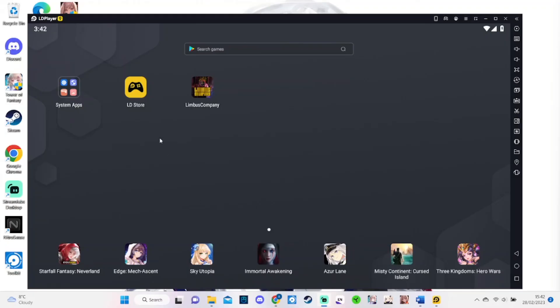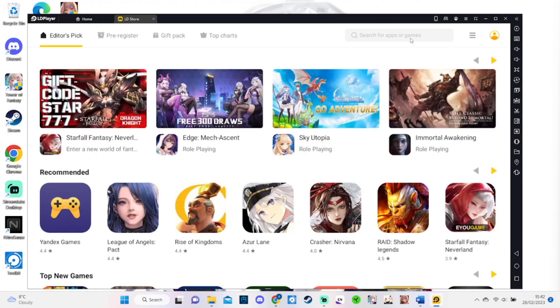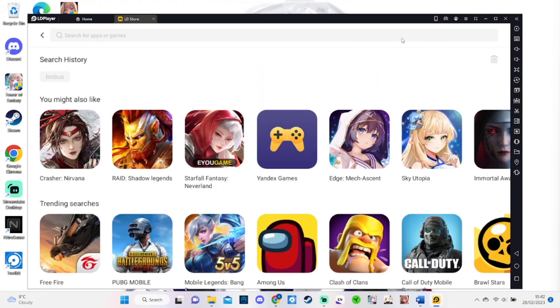Hi guys, this is AC Gamer back with another video on Limbus Company. If you guys were interested in playing Limbus Company on your PC and looked at the Steam version and wanted to download it, well stop. The Steam version is currently bugged out and it is not recommended to play on the Steam version.